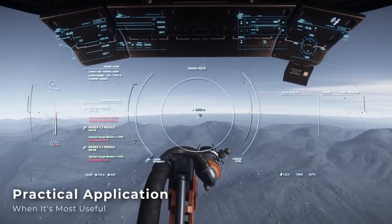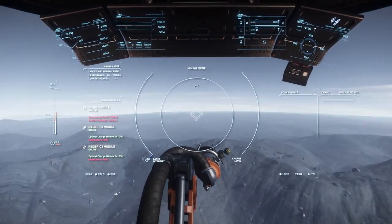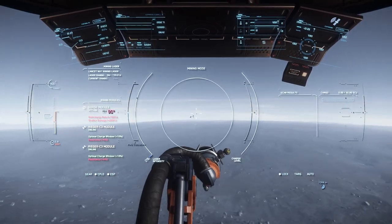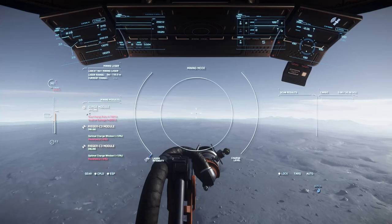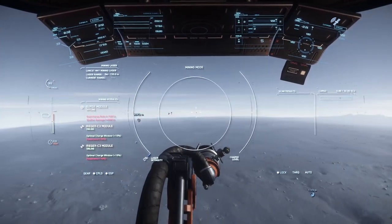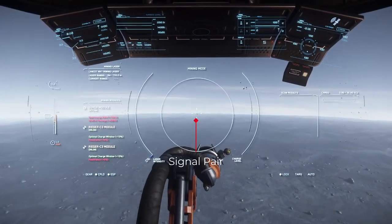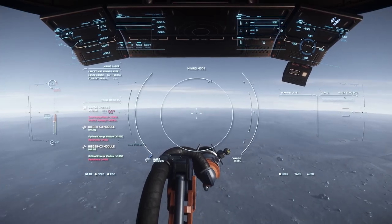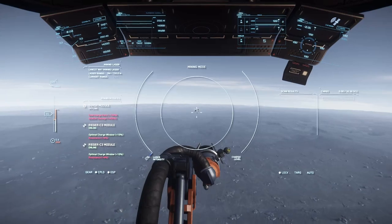The two scenarios where this will be the most useful are for finding quantanium clusters on Lyria and surveying for asteroids in deep space, although this technique can be used whenever you're searching for mineable materials. For quantanium hunting on Lyria, there's a useful bug in the spawn logic for surface deposits that makes it so any cluster of rocks on Lyria is guaranteed to be quantanium.